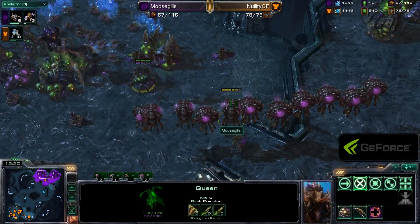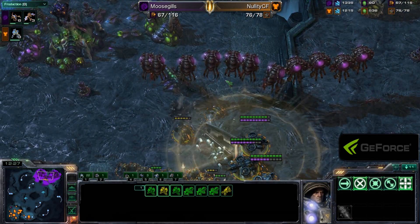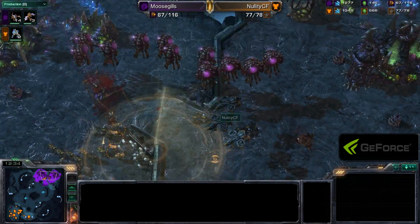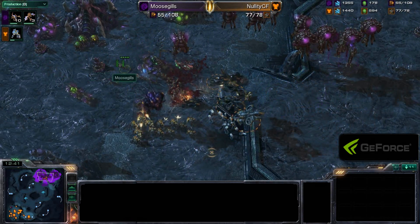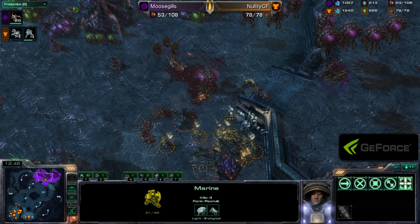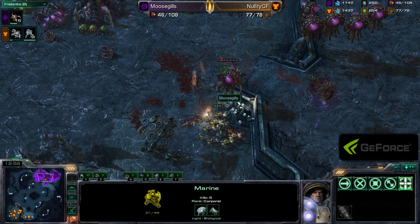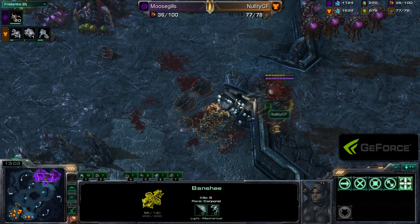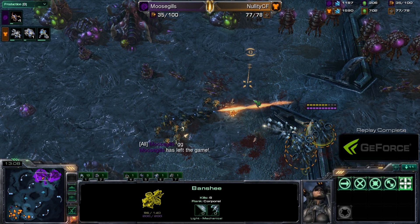Looks like Moosegills is going to have to do a miracle defense. He has all his Overlords here, losing a couple of Mutalisks in the fray. There's another great Scan taking off some of those Creep tumors. The Queen takes a lot of damage and will end up falling. Zerg is pulling back, bringing everything — Drones, Mutalisks, a couple of Zerglings about to hatch. But Nellity, with that early Combat Shield, is going to be able to get a pretty quick, easy win. There's the good game — Nellity takes the win.